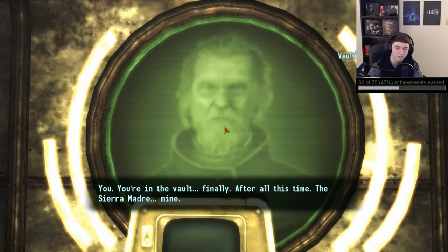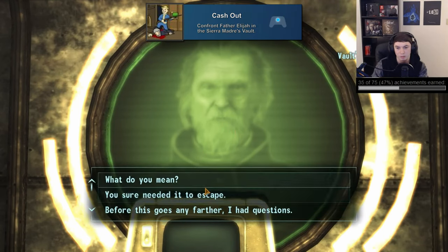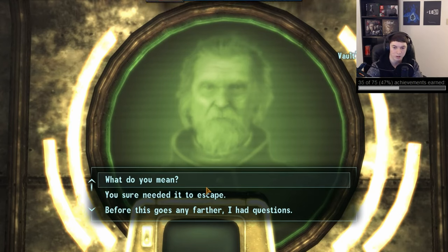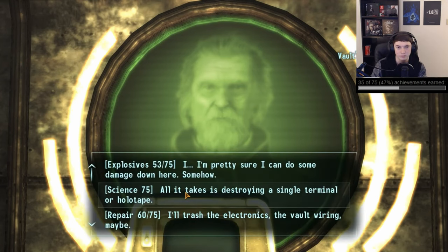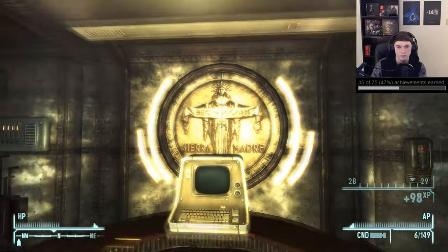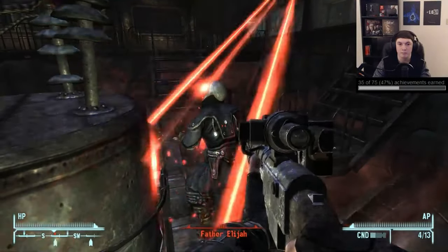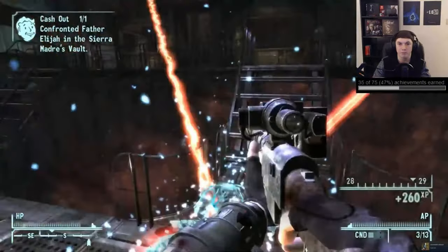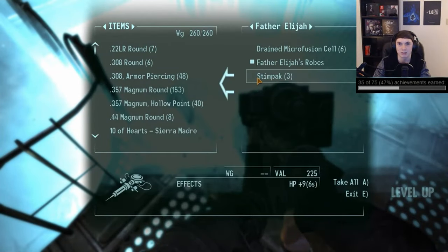Once we get to the Sierra Madre basement you'll want to make a save so that we can reload to make different choices for the next two achievements. First we'll get 'Cash Out' for confronting Father Elijah in the Sierra Madre vault. This is the easy one — basically go through the vault, access the terminal but don't go through all of the files as that will trap you in the vault, and then convince Elijah to come down by having 75 in Explosives, Science, or Repair. Once he gets down there you'll need to fight him and kill him. A little side note: you can use the terminal to turn the turrets to shoot at him, but make sure you get the final blow or the achievement won't unlock.